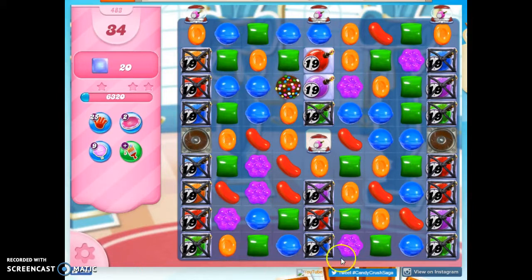Blue — one, two, three, four. Green — one, two, three, four. And purple — one, two, three.